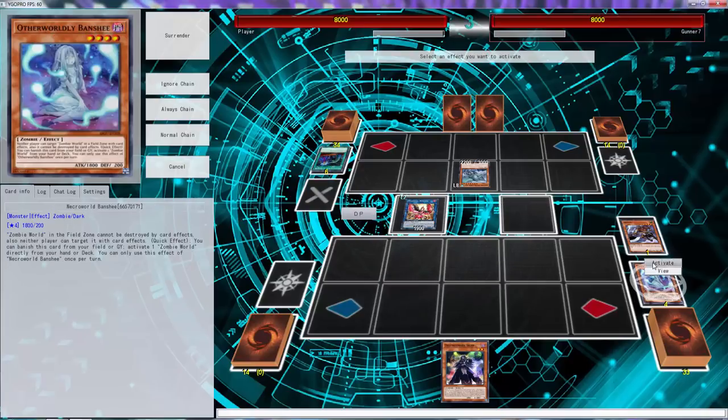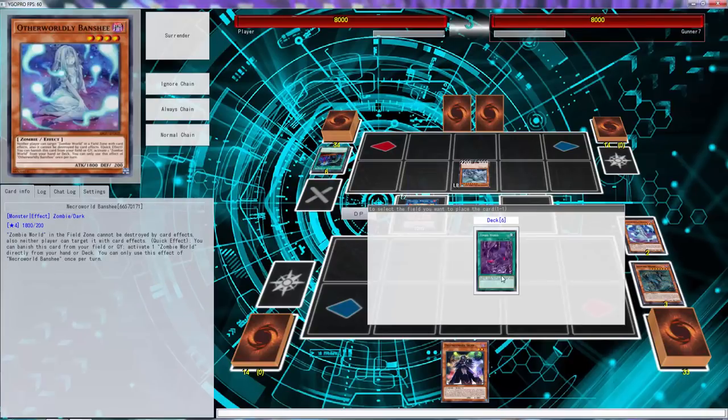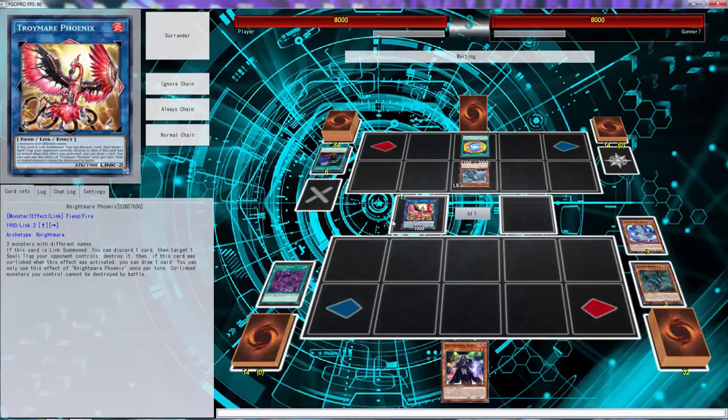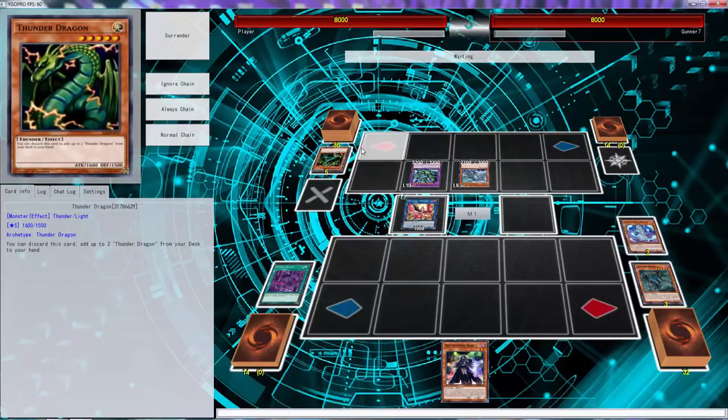During this draw phase we'll activate Banshee. Wow, he had a Call by the Grave — he definitely probably should have used that to call back my Ash Blossom. That's 100% what he should have done. Folks, that's why you should go Iblee all the time — that is exactly why you go Iblee.